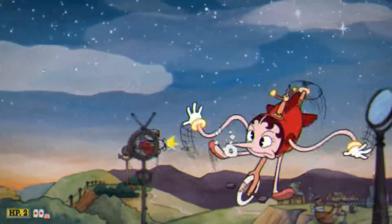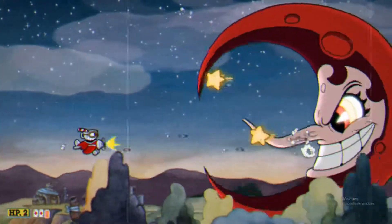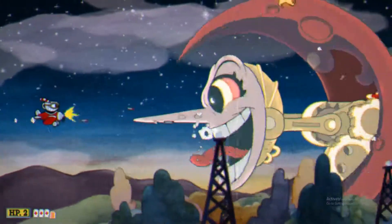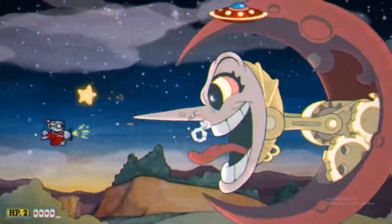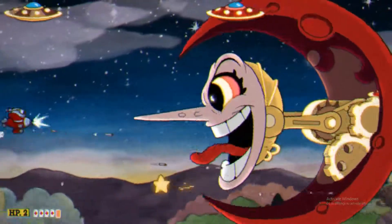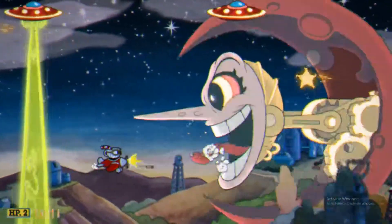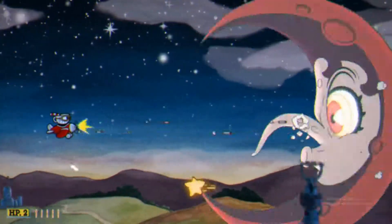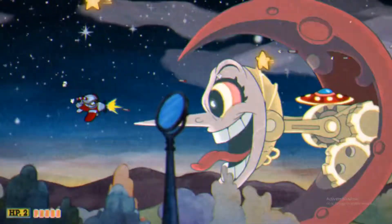The flying saucers come — the red flying saucers fire right when they're on top of you, and the yellow ones fire right in the middle always. So move forward with the red ones and move backwards with the yellow ones. Red forward, yellow backwards because they always shoot in the middle.